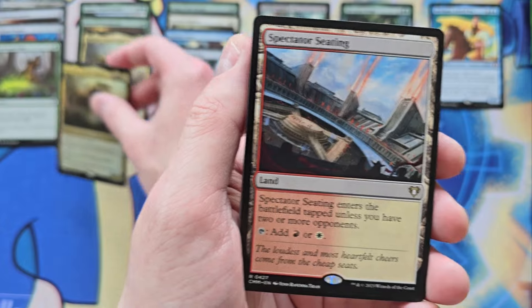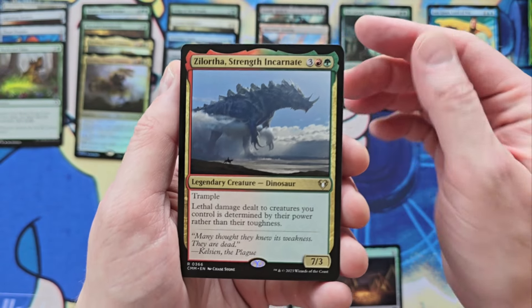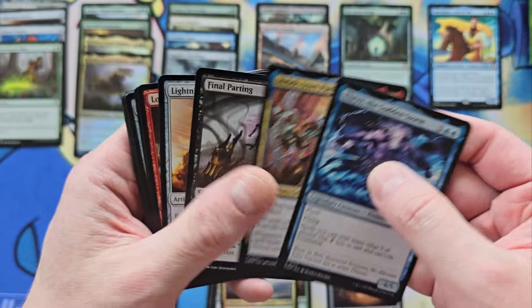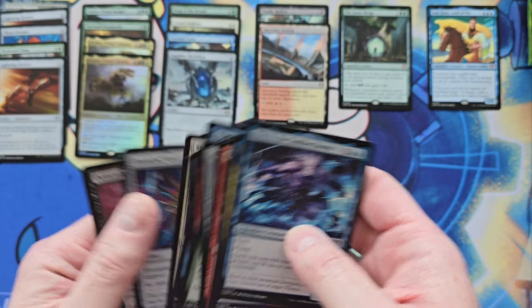Foil Zakama. Spectator Seedine — glad to see that, that'll go up in the Deadly Rollick pile. Solortha. And a second Lightning Greaves. Fantastic. Thank you.